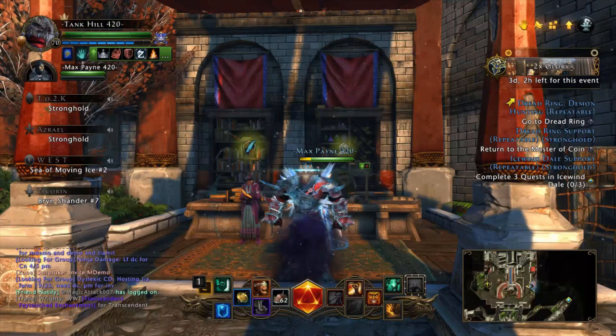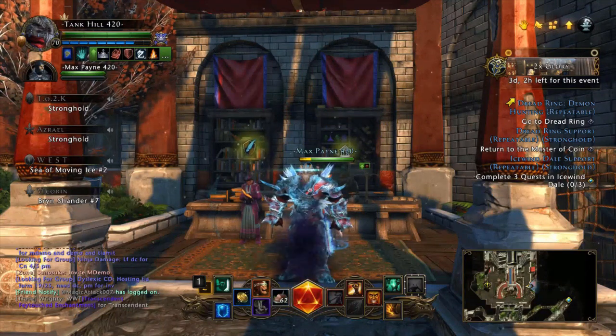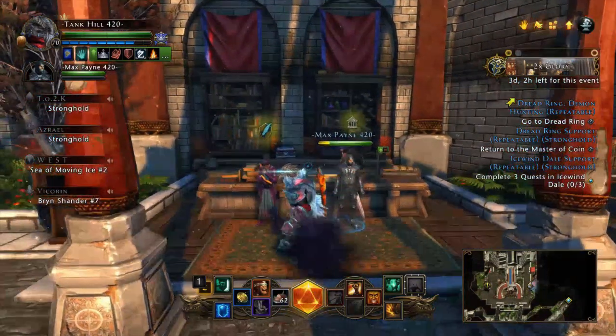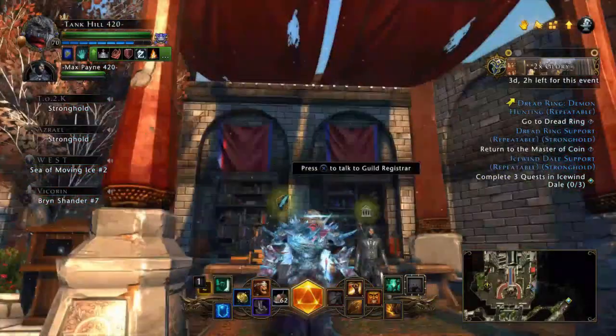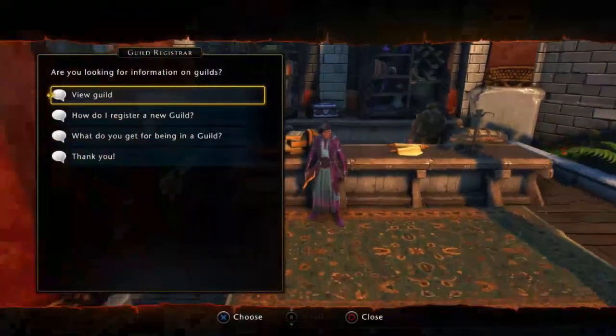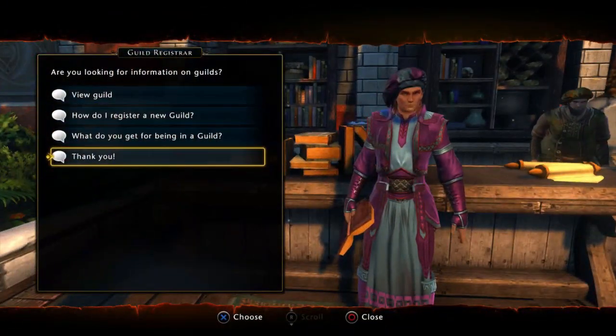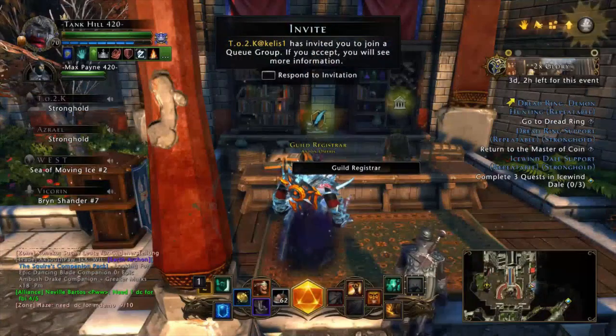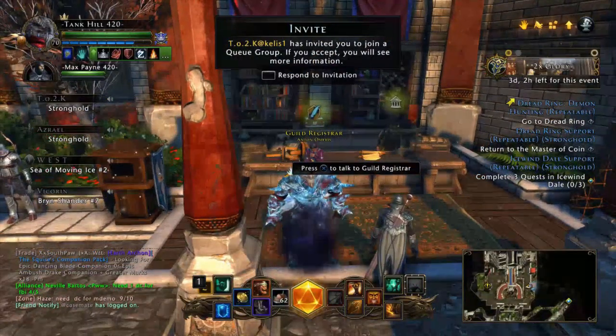So what you're going to want to do is gather four of your friends. Make sure you're not in a guild — that's very important. You cannot be in a guild, and you have to be in the same instance. Now all five of you, depending on who's running the Guildmarks, is going to come to the Guild Register and actually make guilds. Obviously I'm in a guild so I can't make one, but it's really easy to make one, and I'll show you what it looks like on the other side once you make one.